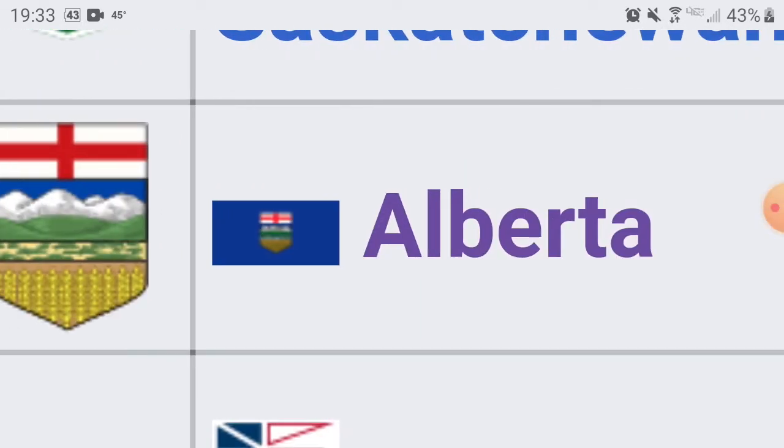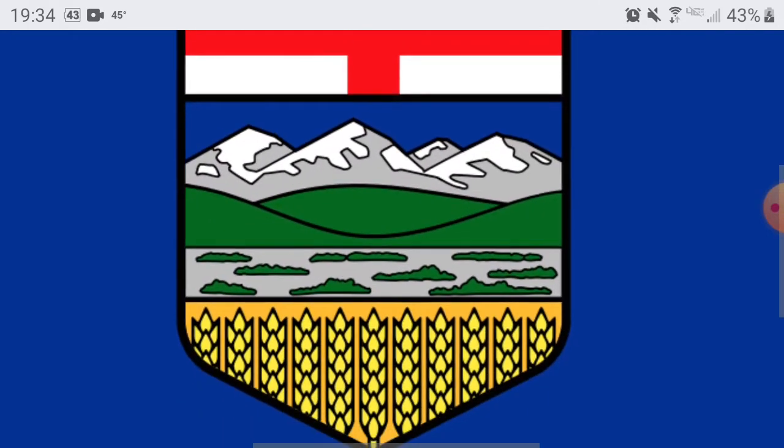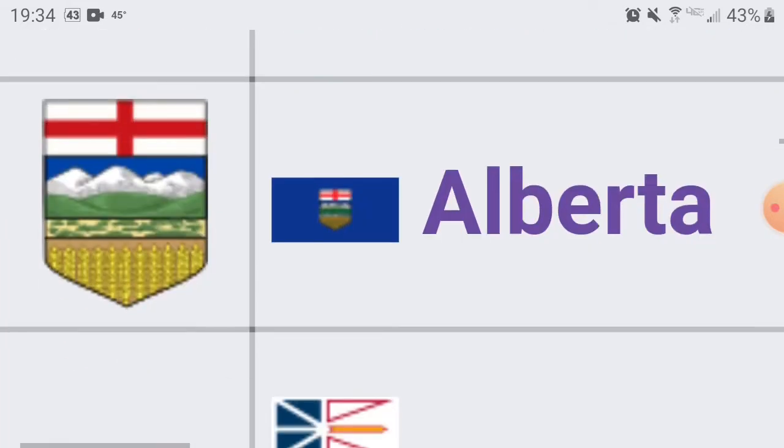Next up we have Alberta — capital is Edmonton, and Calgary is also there. I might just treat you like Alabama. This is pretty sad. Your arms are good, but you're not Mexico, so you don't get the same wiggle room. All these other Canadian provinces are doing their own design, but you just did what the United States did — a solid color background with a seal. In the last video there were so many of these constant blue backgrounds with a state seal and name. It was just so redundant. Alberta, you messed up. You guys get a 4 — you're going to get the lowest score. I expect better.